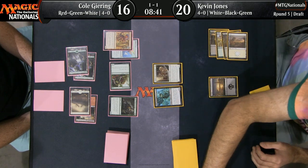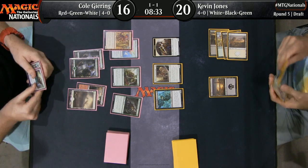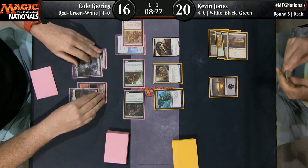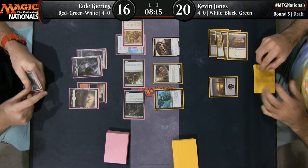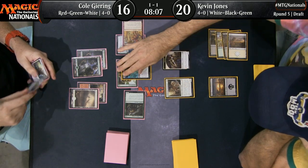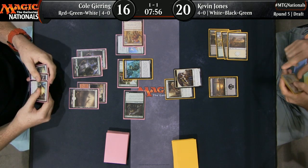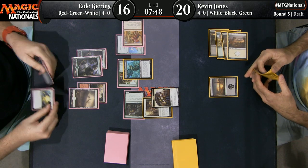Kevin is in survival mode here — needs to slow down Cole a bit. Though he's at 20, so he's not in dire straits. He did find his white mana, unlocking nice defensive cards like some life gain creatures and Pious Interdiction. Cole is getting aggressive now — he's had enough sitting around, and has sent every creature into the red zone. Now Kevin is going to look to trade as much as possible. It's pretty risky business given that Cole is in the one, two, and three spot here for combat tricks and removal spells at instant speed. But Kevin's going to take the risk.